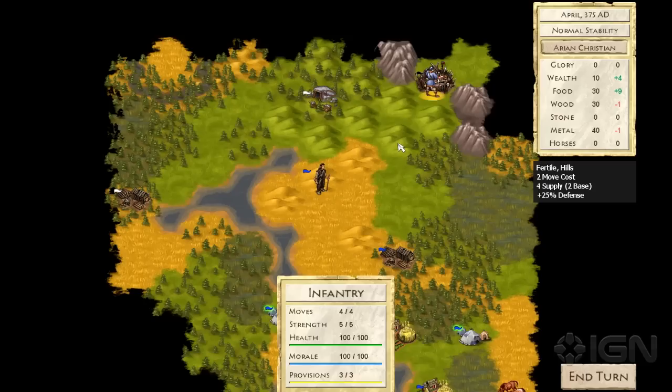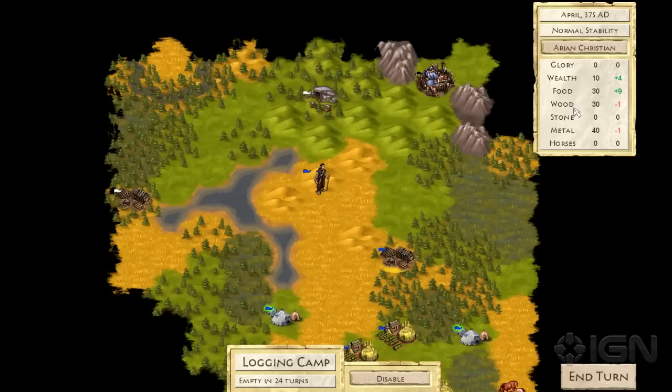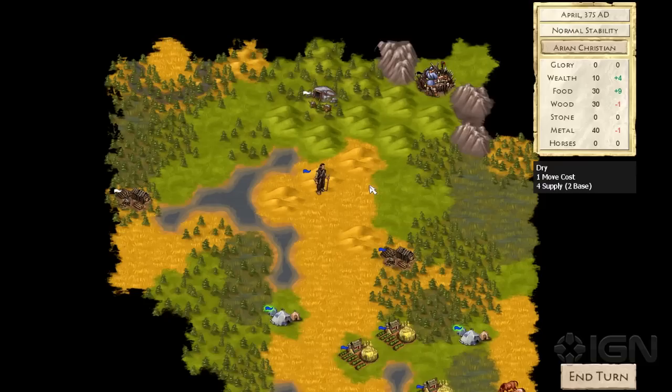One of the other things we've found here is an iron mine. We'll click on our logging camp here, and one of the unique aspects of At The Gates is the fact that resources deplete over time. Eventually that logging camp will run out. That iron mine we found will run out as well, and we're kind of forced to find more resources out there in the world. Fortunately, there's the iron mine nearby and we'll be able to grab that.